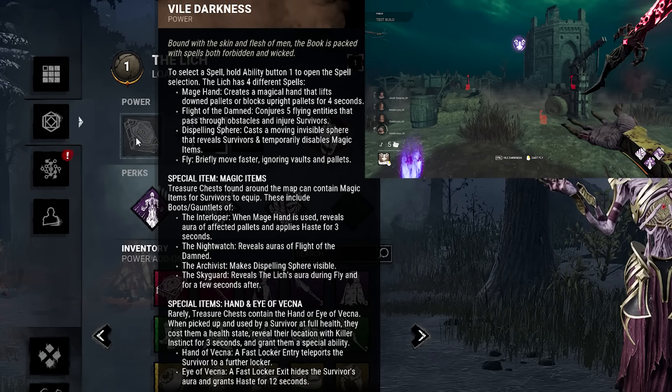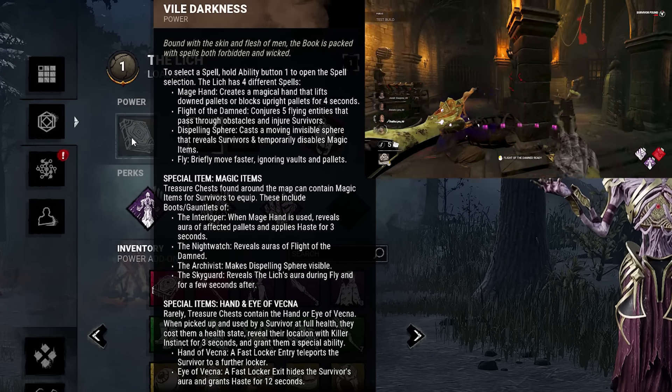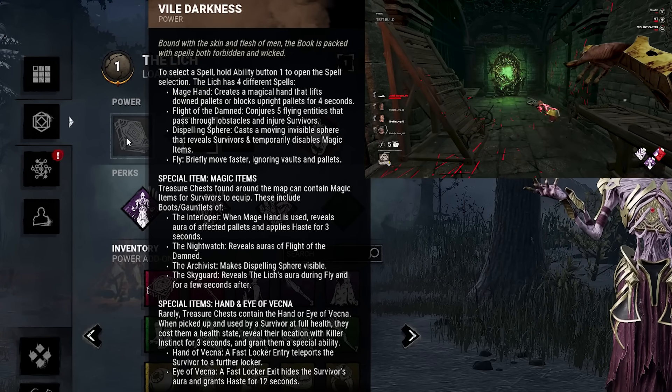Vile Darkness - we actually have four abilities. Mage Hand will either block a pallet or pick up a downed pallet for a few seconds. Then we have Flight of the Damned, which will send out five little skeleton boys, and if you get hit by them as a survivor, you will be injured - kind of like how Artist Crow works.